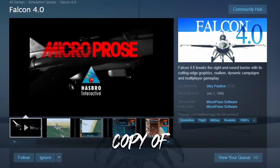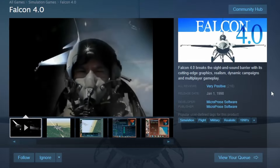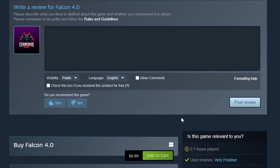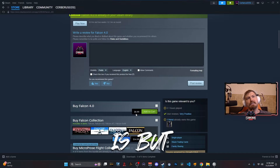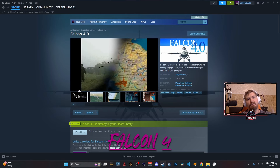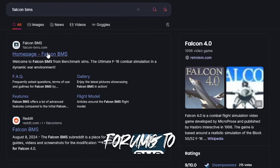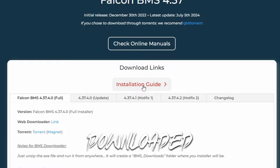You're going to need a copy of Falcon 4, which you can grab on Steam or many other websites. It's incredibly cheap — just $6.99 US. You don't need Falcon AT, you don't need Gold, you just need Falcon 4. Once you have it, head over to the Falcon BMS forums to grab the download for Falcon BMS. Read the installation guide and get everything downloaded and ready to go.